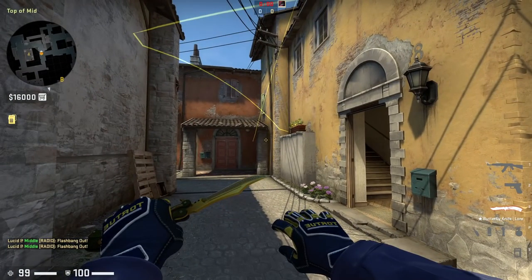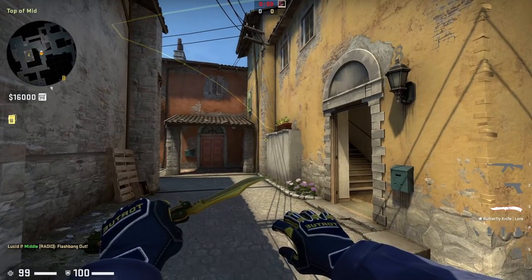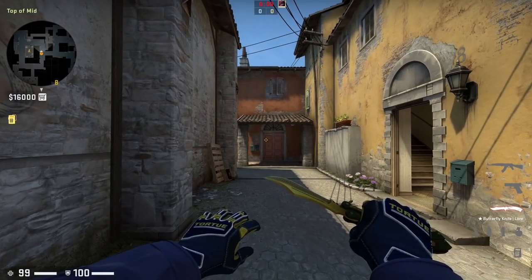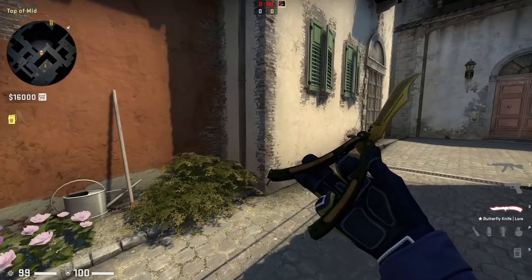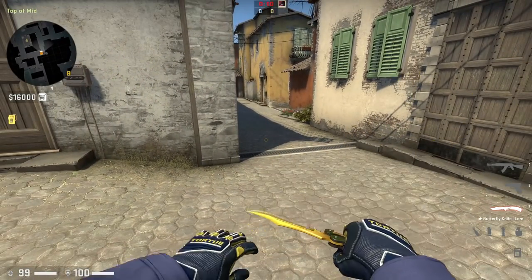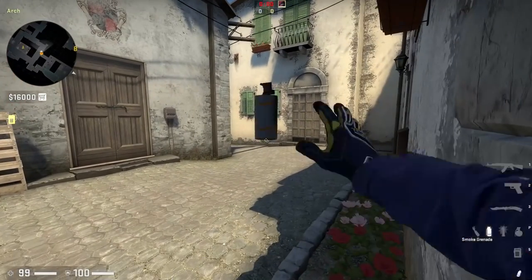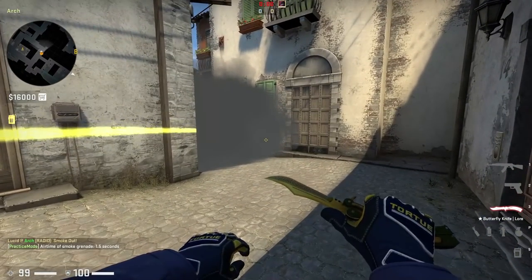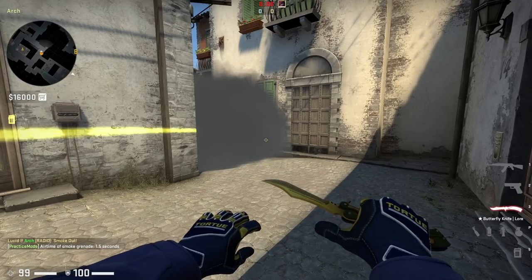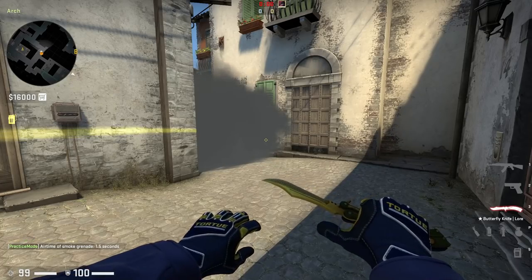That arch control approach uses three nades — two flashes and a molly — giving bracket control relatively freely, though with more risk. So if you're set up well in bracket, you do have a chance of holding. But you need to realize their goal: they want arch control faster. A really good utility exchange for their three nades is to use your smoke to block off arch control. Using this smoke seems counterintuitive because it's what a T would do to take bracket control, but it serves a very valuable purpose in context of what the other team is doing.